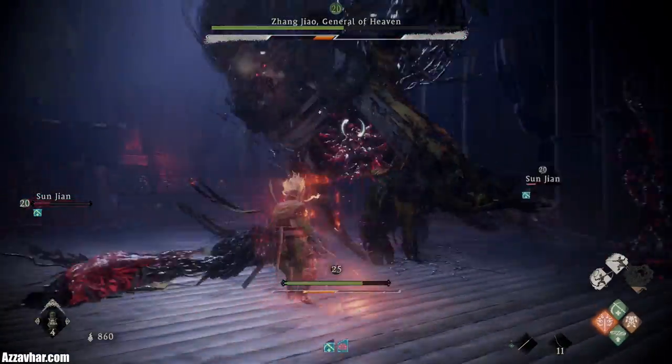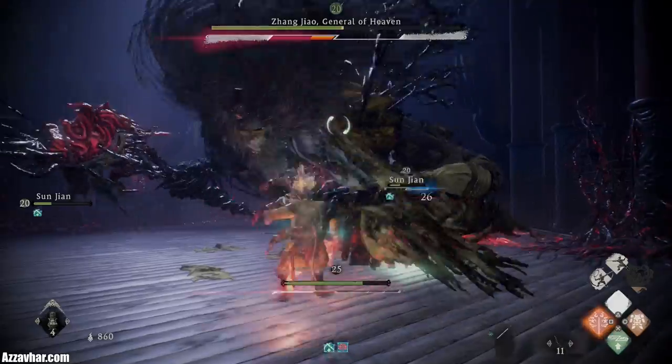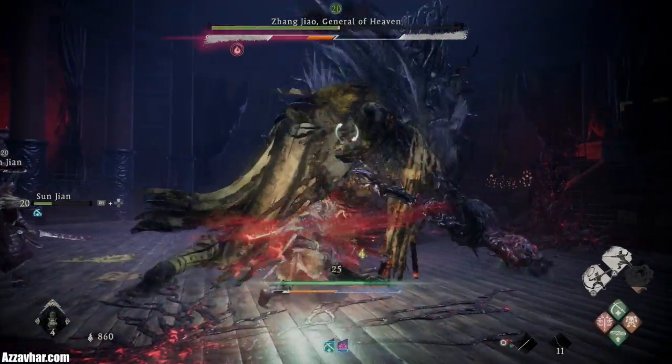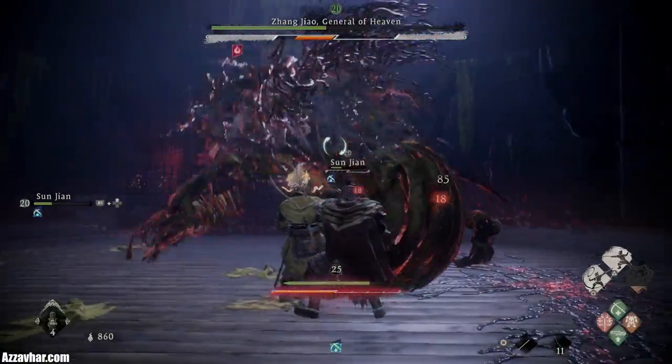Standard claw swipe and staff swipe — standard melee. Pop fire back onto him with that special there, like so.